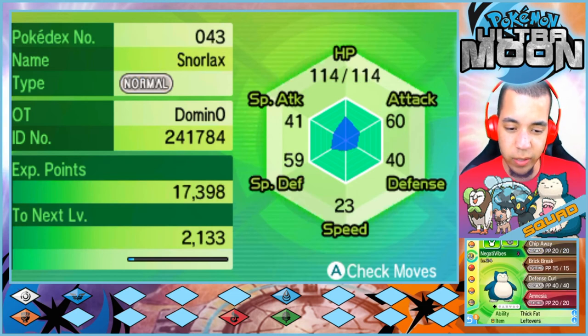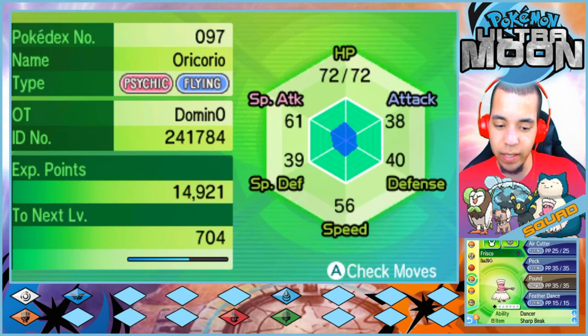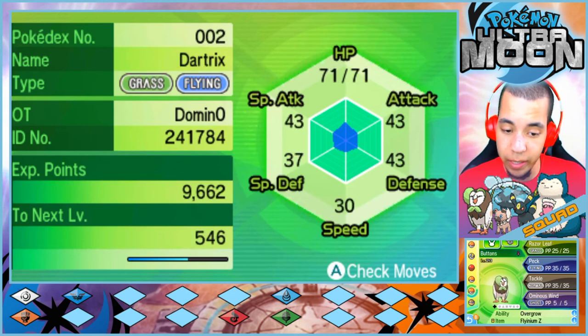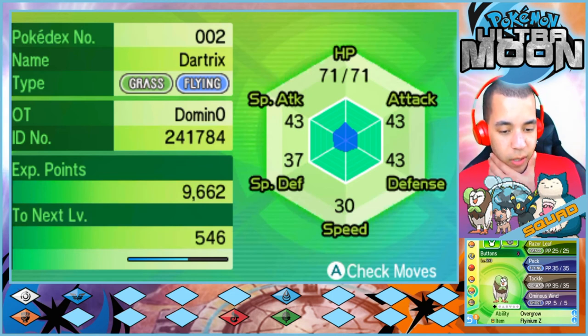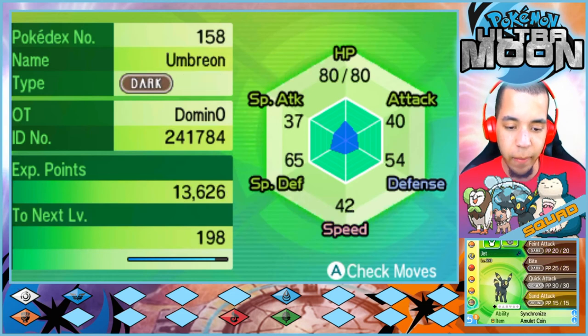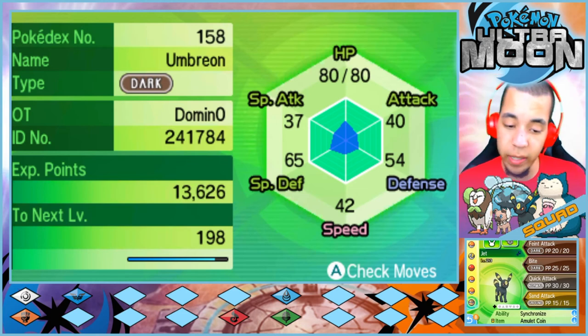It's almost time to start using Lindsay again. Then we have Frisco, our level 24 Oricorio with Air Cutter, Peck, Pound, and Feather Dance, holding the Sharp Beak. Then we have Buttons, our level 23 starter Dartrix with Razorleaf, Peck, Tackle, and Ominous Wind, holding the Flyenium Z. And then we have Jet, our level 23 favorite Umbreon, with Feint Attack, Bite, Quick Attack, and Sand Attack, holding the Amulet Coin.